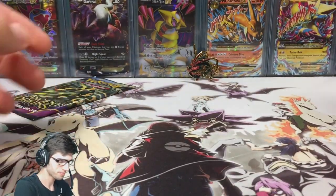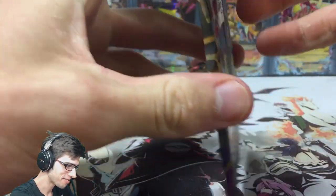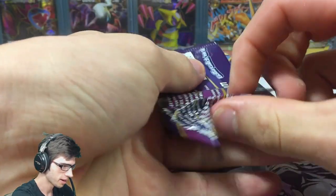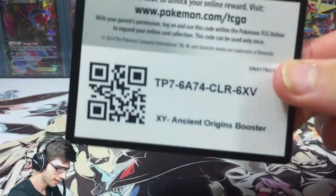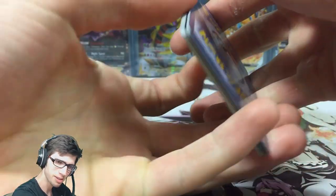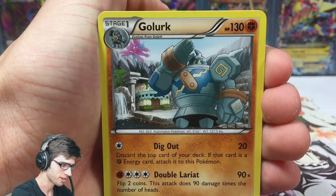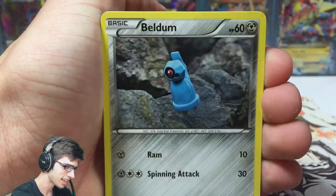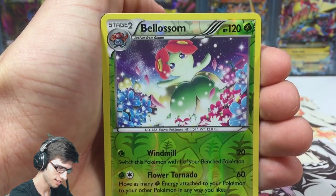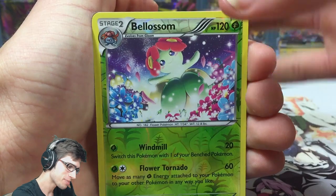Final pack of this opening — hopefully we saved the best till last. That pack opened up really nicely. There's the final code of the opening — hopefully you guys get something awesome. We got Golem, Stunky, and then in the last pack: a Vileplume, Flash Energy, Porygon-2, and a Vileplume reverse — two Vileplume in one pack, with Windmill and Flower Tornado attacks.